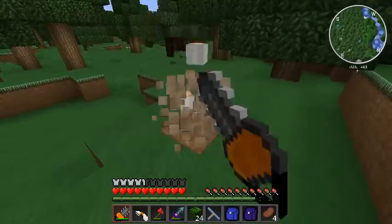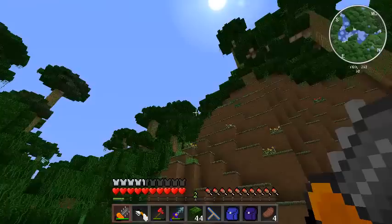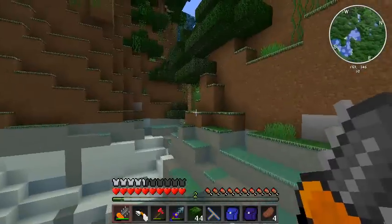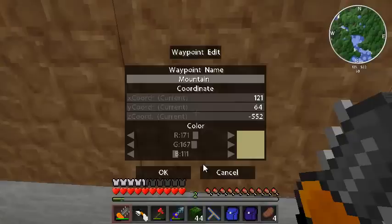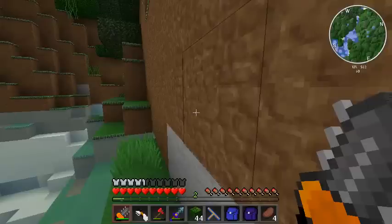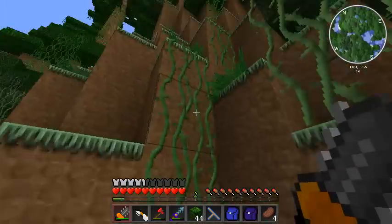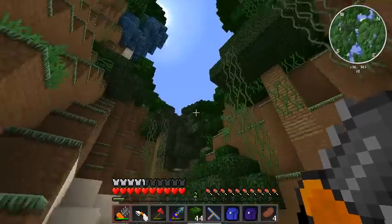I'm going to cut down a few more trees just so I never have to worry about wood again — not really. I stumbled across a really cool area. This is like a mountain jungle biome; I've never seen one of these before. It's got this nice alcove with this daunting mountain. I'm going to put a waypoint — this is worthy of one. I really like climbing the vines; it's a very nice addition. And this is almost like a partial ravine in the middle.